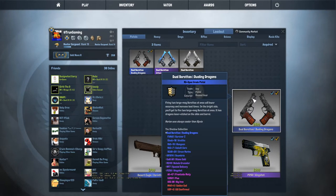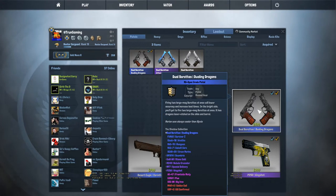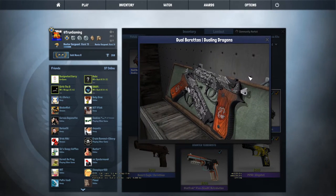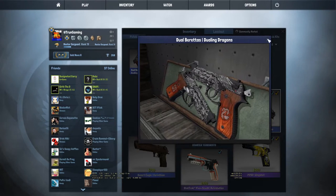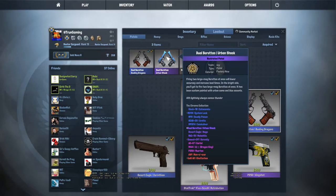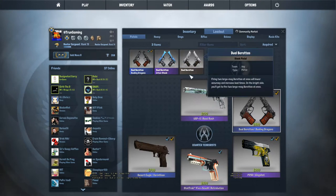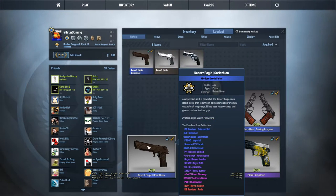Right here I have Dual Berettas Dueling Dragons in Minimal Wear. Honestly, these are probably my favorite Dual Berettas — they're freaking sick. They're only blues. I do have Urban Shock Factory New, but I really, really like the Dueling Dragons.